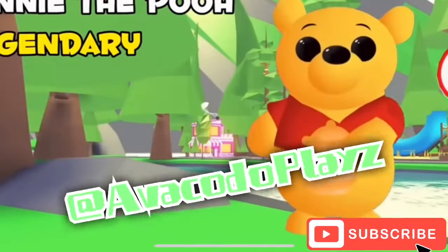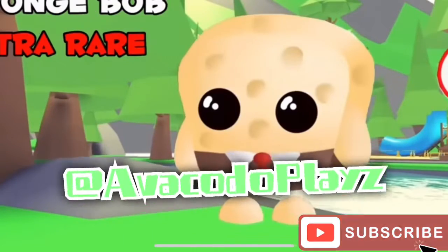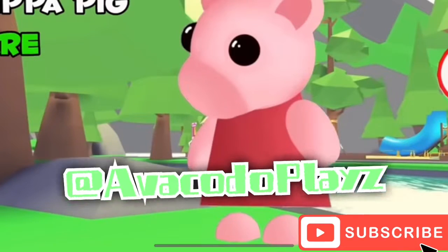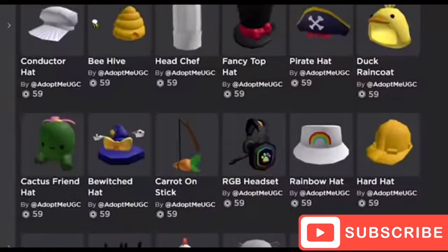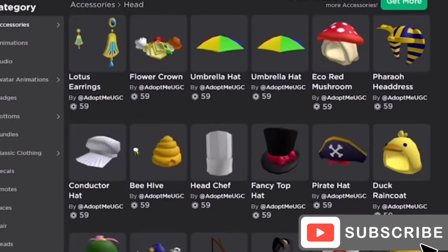Avocado Blaze made a video talking about some cartoon ideas for the new pets. We're going to have 15 to 20 new pets that were in the cracked egg, royal egg, and pet egg, and along with pets we'll also be getting avatar items.